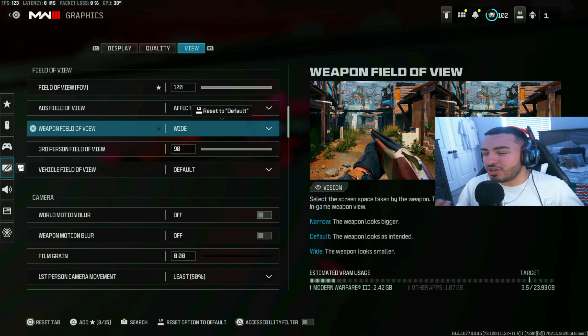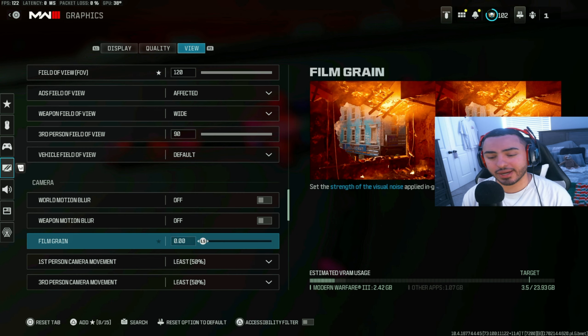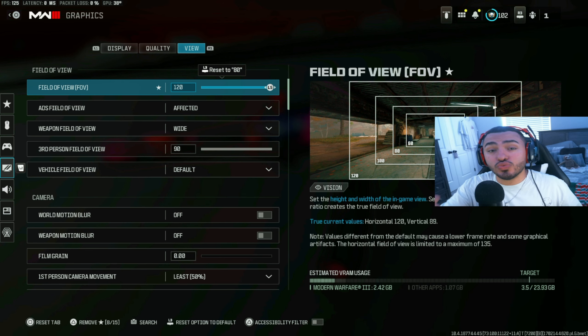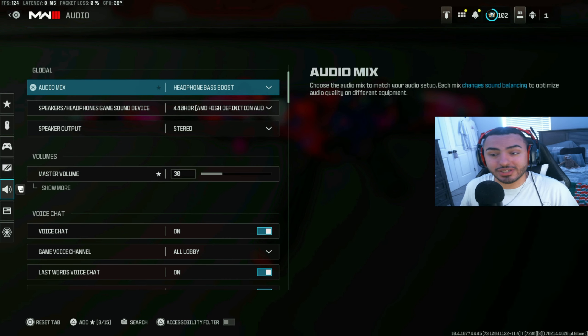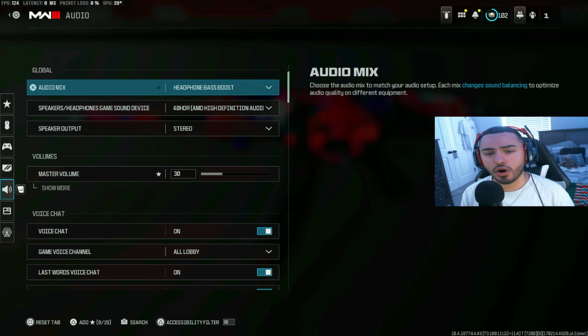Nobody looks at the water quality while playing Warzone. For the view section: field of view is 120. ADS field of view — set to affected, not independent. Independent brings out visual recoil, so don't use it. Weapon field of view set to wide, which makes the gun look a little smaller. Motion blur off, weapon motion blur off — if you run any of these you're insane. Film grain at zero. First person camera movement at 50, which reduces that motion sickness feeling.